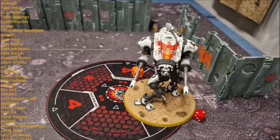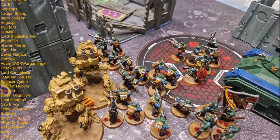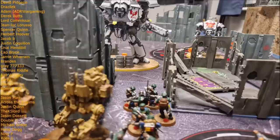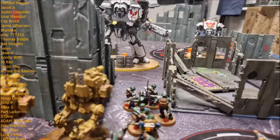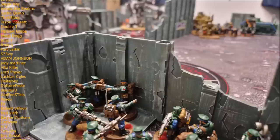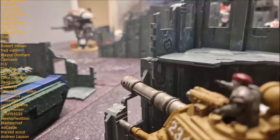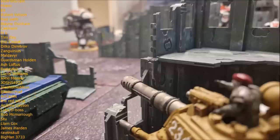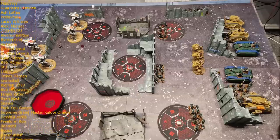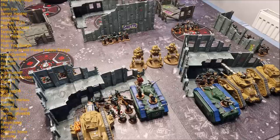Moving on to the game we're talking about today — we played The Scouring, which has five objectives and both players deploy on the short table edges. If you're an old-school player, it's hammer and anvil deployment. The mission scores four points for holding one objective, eight for holding two, and an additional four for holding more than your opponent. There's also a secondary where scanning an objective gains you three additional victory points. A fairly straightforward mission that suited both sides, as we both had plenty of shooting.